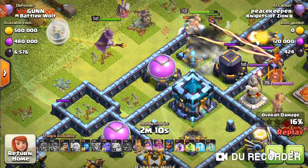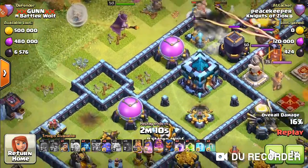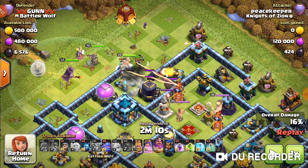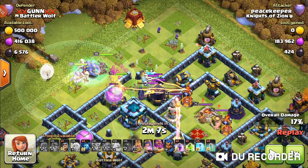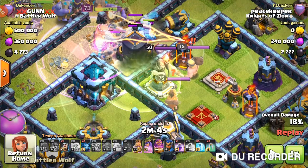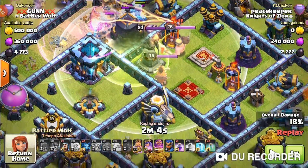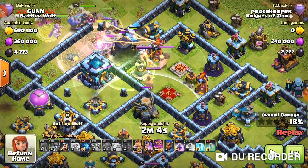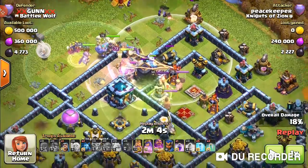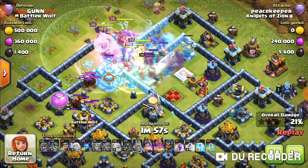I opened up the wall where I needed it with the super wall breaker. There was one mistake though — I misplaced my jump spell. I wanted it to get into the hero compartment with the king, queen, grand warden, and the eagle artillery, but I dropped the jump a little too far up. You can see the wizards working on the outer compartment and the super witches are down.